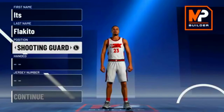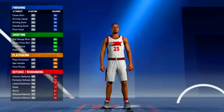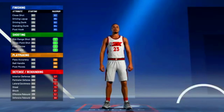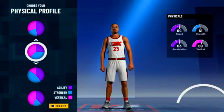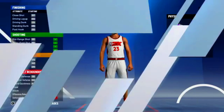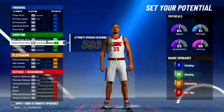For this build you also want to go small forward and jerseys don't matter. For skill breakdown it's gonna be a pure sharpshooter, so you want to go with the all-green pie chart. For the physical profile I advise you go with strength and vertical, since you're not gonna have hall of fame defensive badges and you want that strength to help you out.